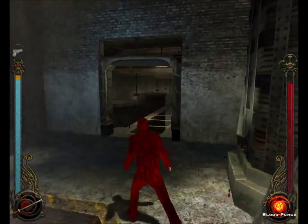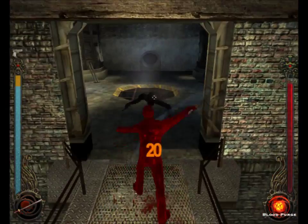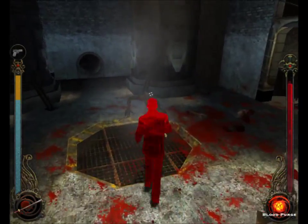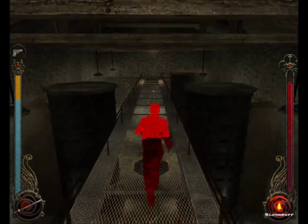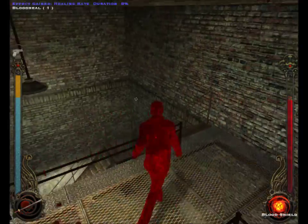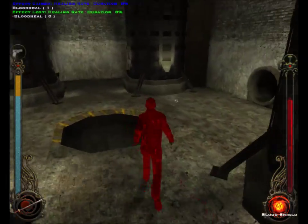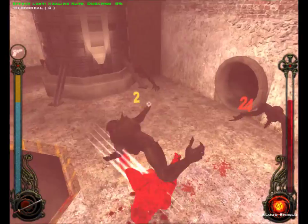I gotta get across this way, but there's like 15 of these guys or something. I just got done saying I don't need to kill them all and I'm just looking for trouble. Let's just continue. Blood heal. We do have to do Steve's evil quest — to find the other pipes. I know where they are. One of these takes you where you want to go, the other doesn't. Can't remember which one it is.